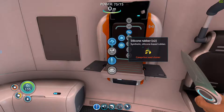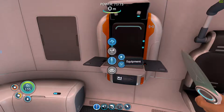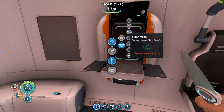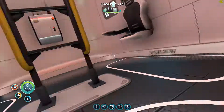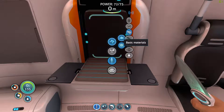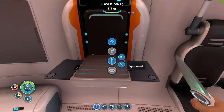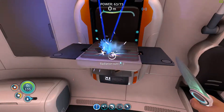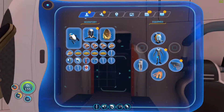We need fiber mesh. I think we can make the suit now — one more fiber mesh. My right-click and left-clicks are getting a little bit weird here. Here we go. Alright, I got the suit on.